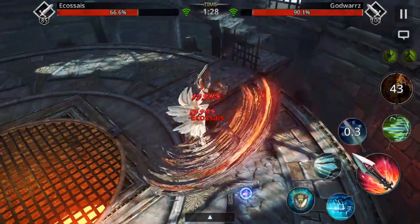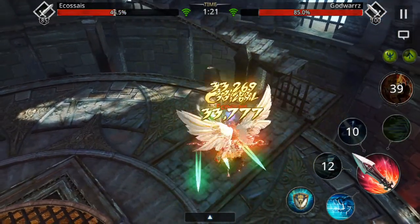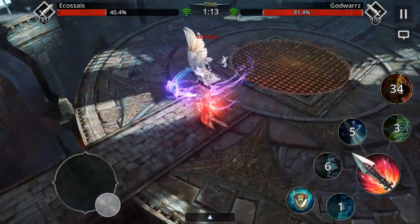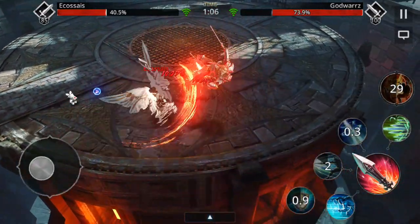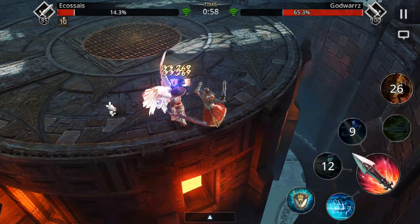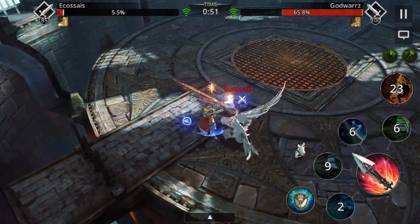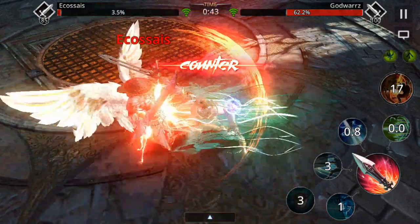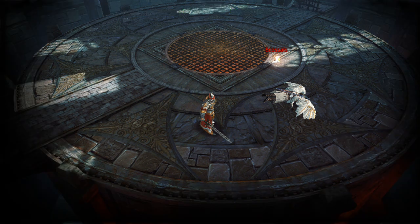There is definitely a delay. I forgot to increase my attack. His movement speed is higher than mine so I can't keep up. Which do you think are the best skills for warrior in this tower? I should increase my attack because it's taking quite some time to deal damage.